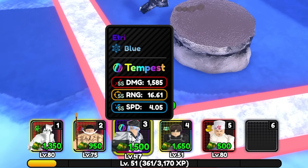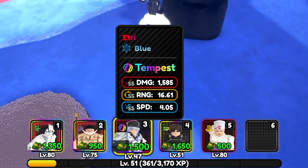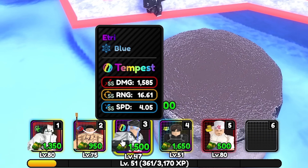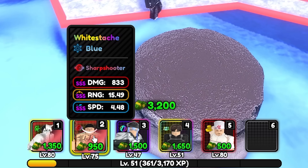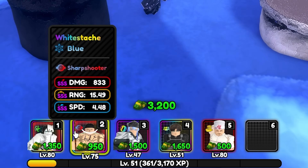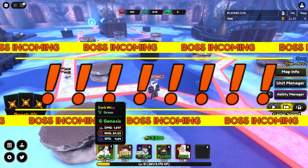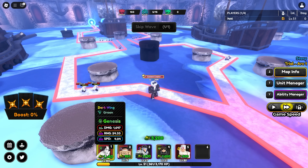I recommend you use Sdeath — if you don't have her you can use somebody else that is a slow or early wave defender; that's really up to you. The last two are kind of must-have units as well: you need a level 70 to 80 Whitebeard, ascended, SSS stats recommended. You also need Okiora at level 80, ascended or close — he doesn't need to be ascended, just a good level and able to kill off the enemies.